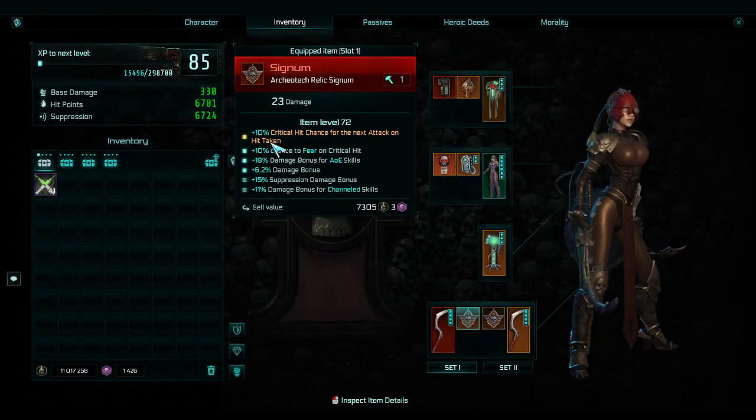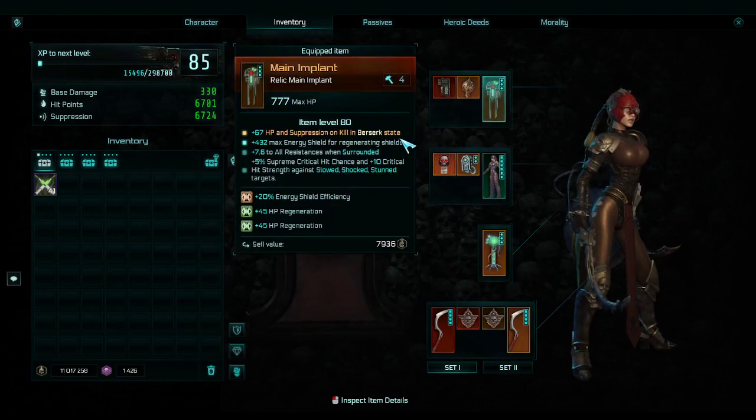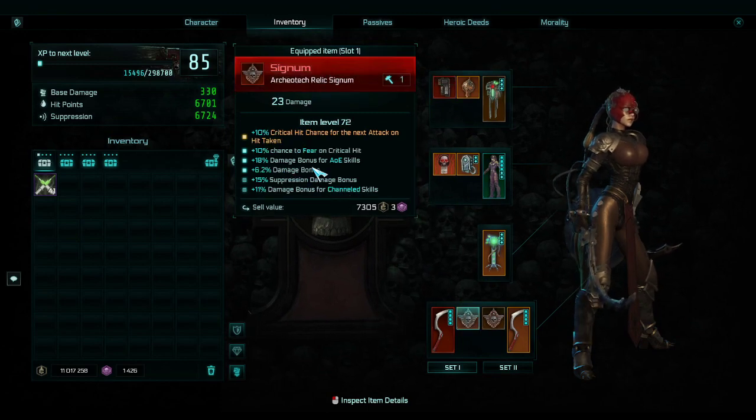Next we have our two signums. The first gives crit hit chance for the next attack when I take a hit — I get hit very rarely but at least I have a higher chance to crit. 10% chance to fear on crits goes well with everything around me already being feared. There's an AOE damage bonus, 6.2 flat damage bonus — something I could change — and damage bonus for channeled skills is just good. This is one of the best things you can get: five enchants is the maximum plus the base, so this item is just great.